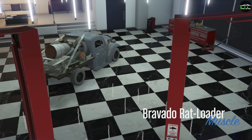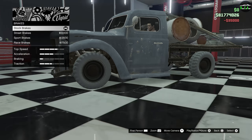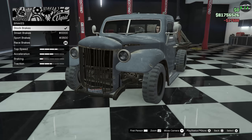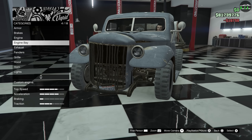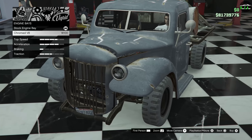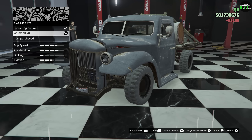Alright, Rat Loader. We got armor, brakes — that's probably going to do nothing, because brake upgrades on most of these old trucks like the Slam Van don't really help, but hopefully it helps something. Engine bay: you have a chrome V8. Not bad — so we get rid of the rusty engine model and get a nice clean chrome one under there. Let's do that.